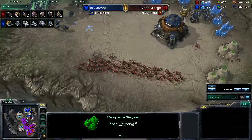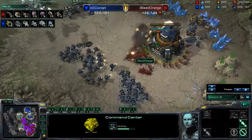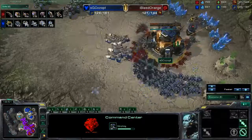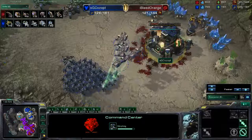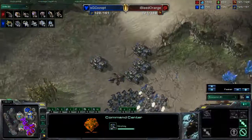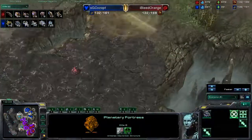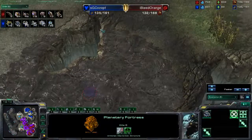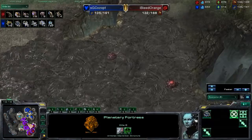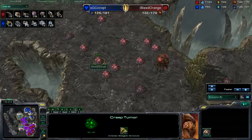We got this big zergling run-in coming in, and with this planetary fortress being morphed in — they are going to take out all these zerglings before this planetary fortress goes down and he's going to start repairing it, so that will be safe and sound. All these siege tanks are doing a very good job at stopping any quick attacks. He did scan thinking there was an attack coming in, but that proved to be incorrect. I still can't figure out what is with all of these creep tumors — that is just wasted energy.